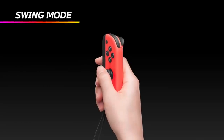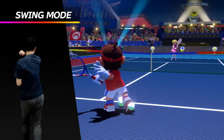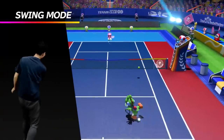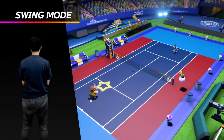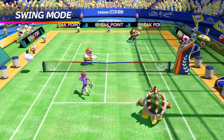There's also swing mode, which allows you to use your Joy-Con like a tennis racket — forehand, backhand, slice, and lob. This mode is perfect if you want to play the game casually with your friends and family, or just get your body moving.